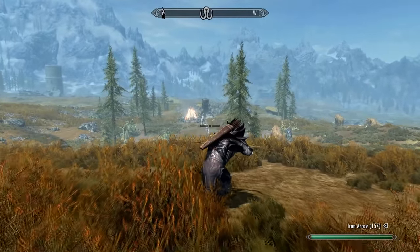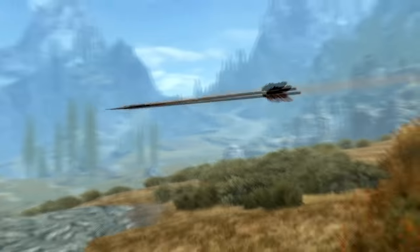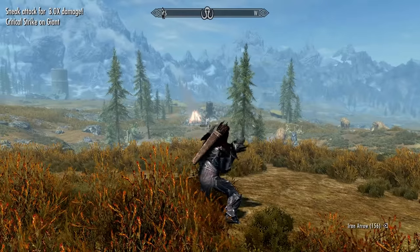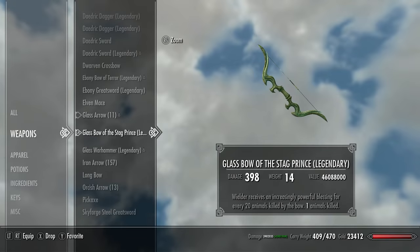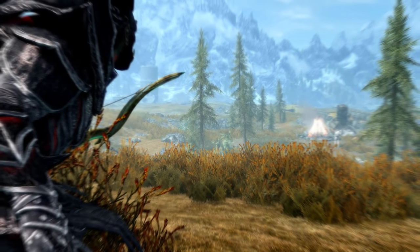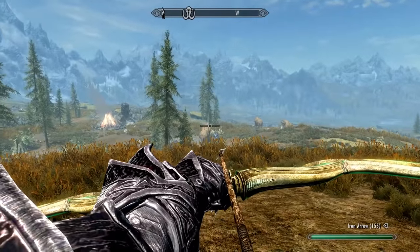What's up squad! My name is ESO and welcome back to the channel where I show you how to find all of the unique weapons in Skyrim. In this episode I'll be showing you how to get the unique Glass Bow of the Stag Prince. This bow is probably one of the most well-hidden secret unique weapons in Skyrim, just because of how hard it is to find. The bow itself is actually pretty epic, and I will tell you why — but first let me show you how to actually get it.